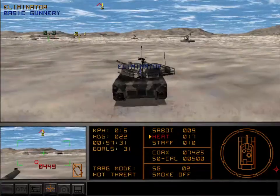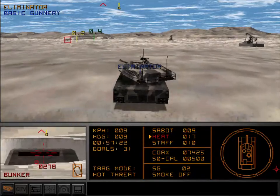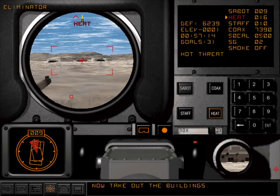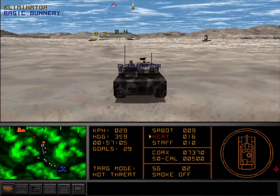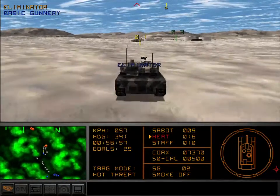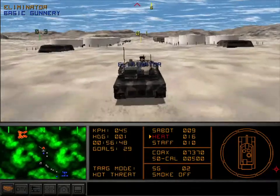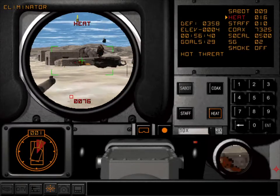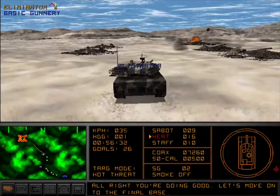Building identified. Building identified. Jogging upstairs. Bunker identified. Move on to the building. Building identified. You're a good identified. Building identified. Proceed to the third target area.